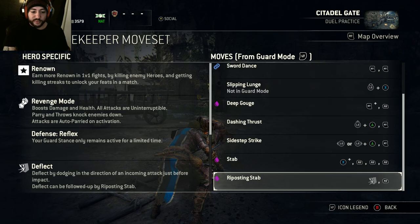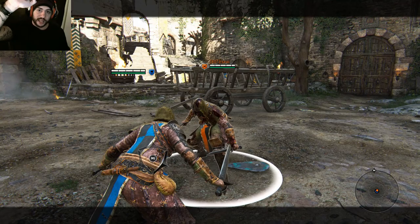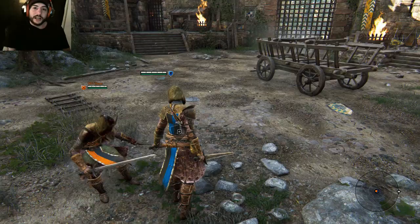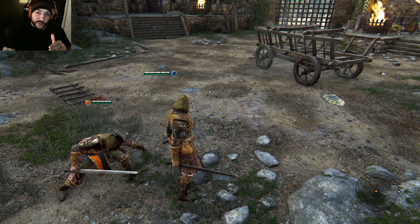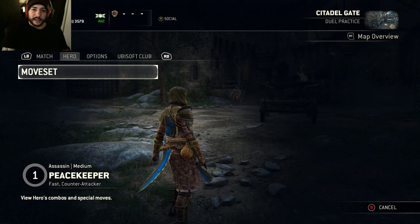The last move is Riposting Stab. What this is: if you dodge into an attack at the last second before it hits you, you will catch them on your blade. You then light attack straight after that and put a bleed on them.